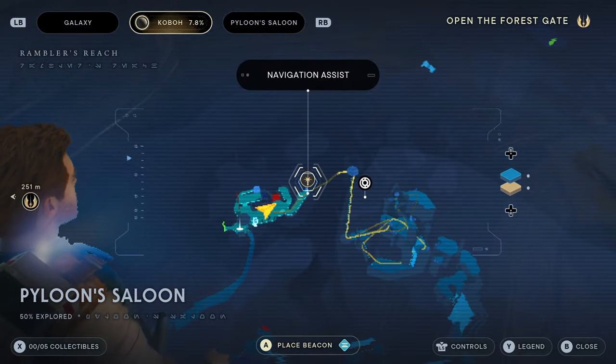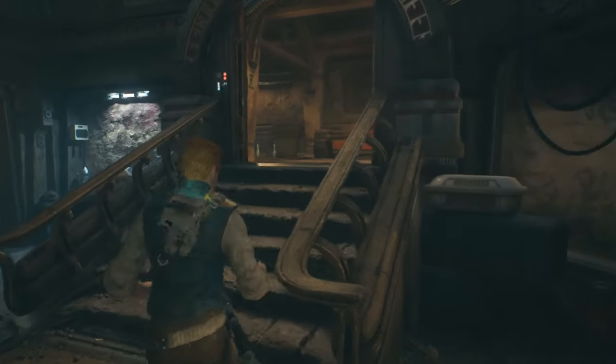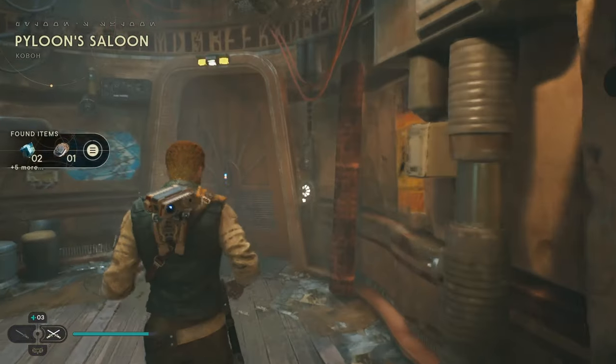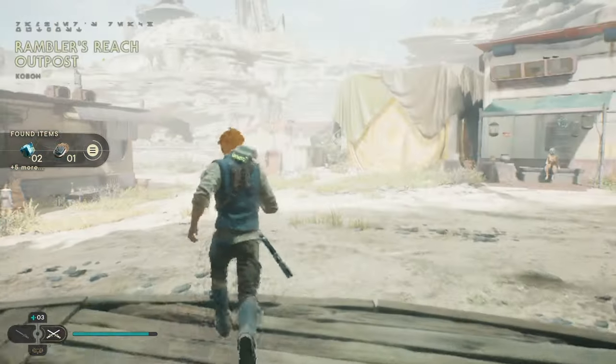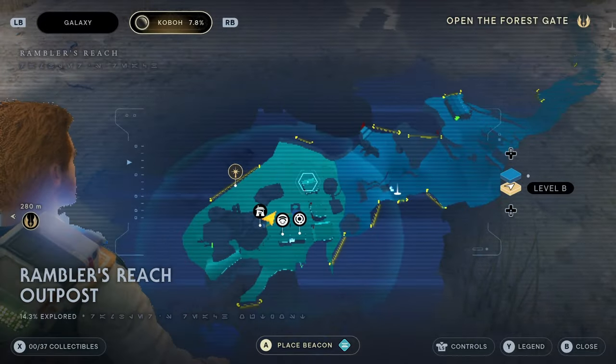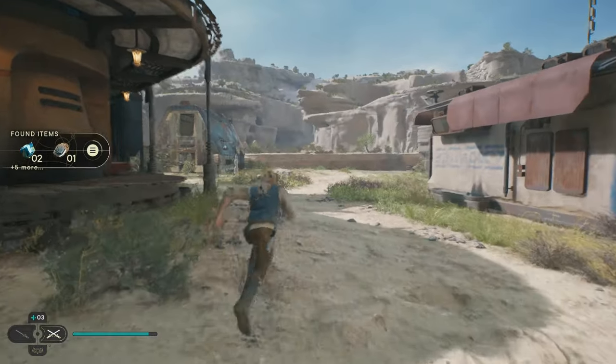First thing we're going to need to do is just head right out of the building to the main front door. Once we get out here, you can open the map to see where the objective is, and it wants us to head over here to the left.